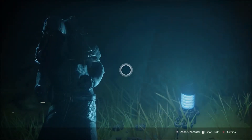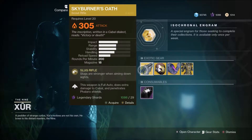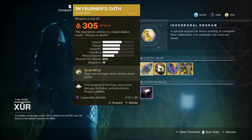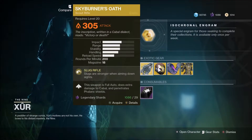He brings gifts to the Nine apparently. We have Skyburner's Oath — if you haven't got that, pick it up. Basically it slugs a stronger way against enemy down sights, this weapon is full auto, does extra damage to Cabal, and penetrates the shields — the ones with the big giant shields that everyone has a nightmare with.